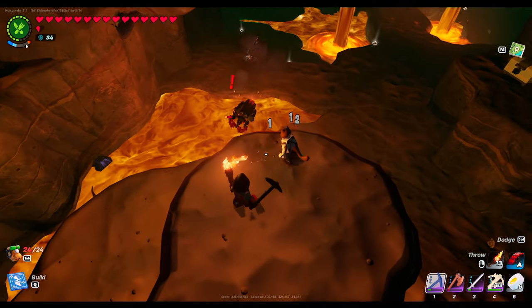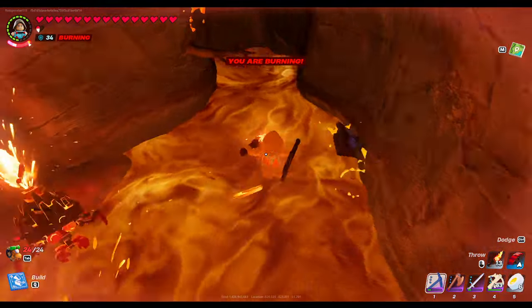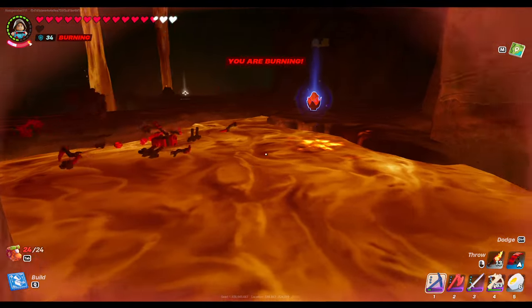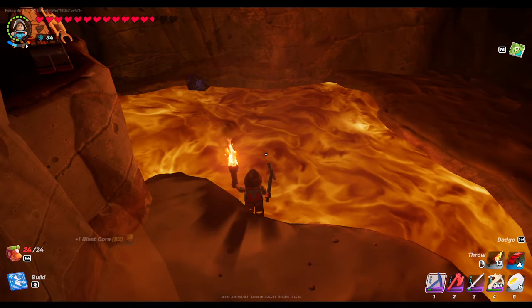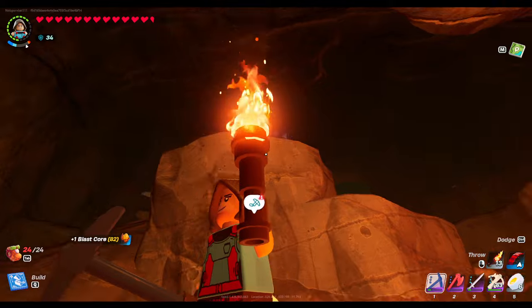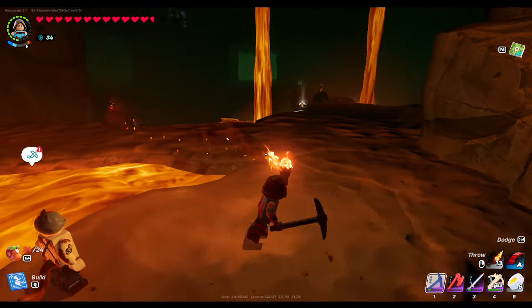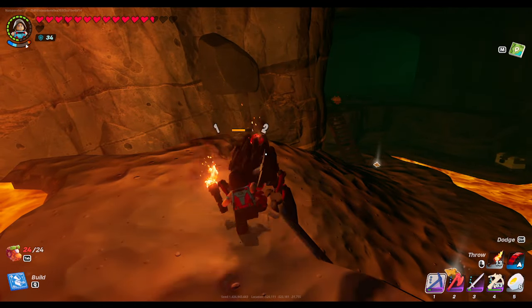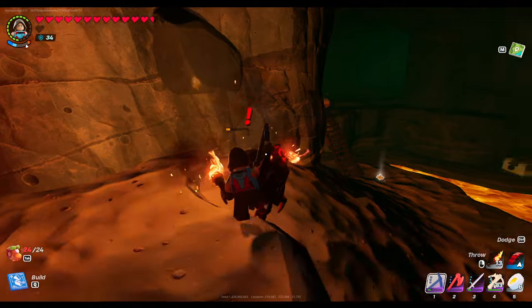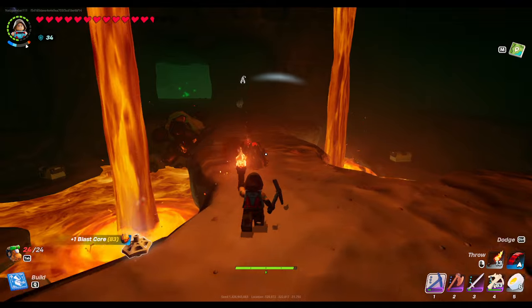Don't hit them in the lava, because you won't get the drop. He did drop it somehow, but if you hit him off the ledge into the lava and they die in there, sometimes they won't drop their blast guard. There's another one — maybe before we get out of here we'll get a full stack, because I'm killing every one of these I see.